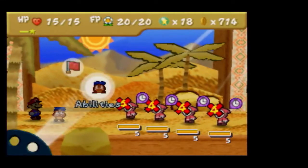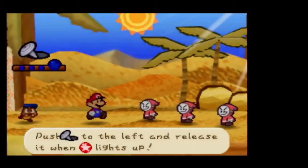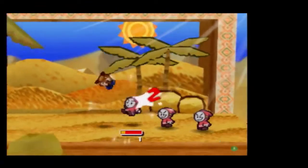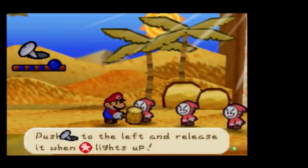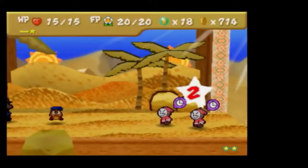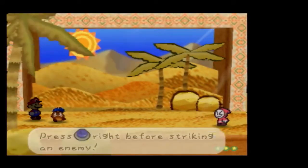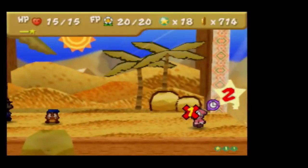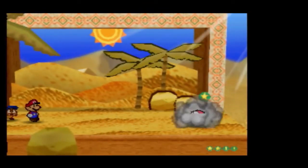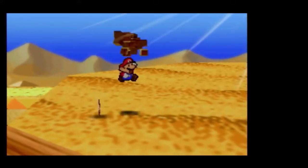All enemies are paralyzed for four turns, so now I can just clean up here. I think I'll be able to kill them all before it wears off, as long as I keep getting Goombario's action command. There you go — stopwatch is really good at making a fight with lots of people not a fight.